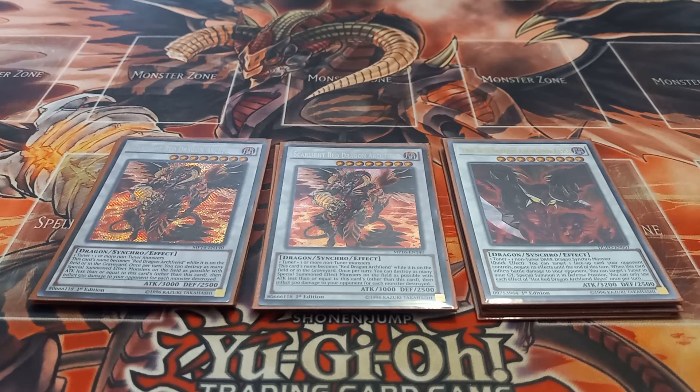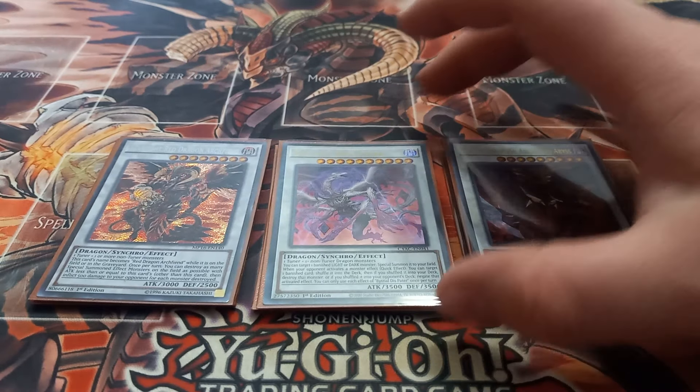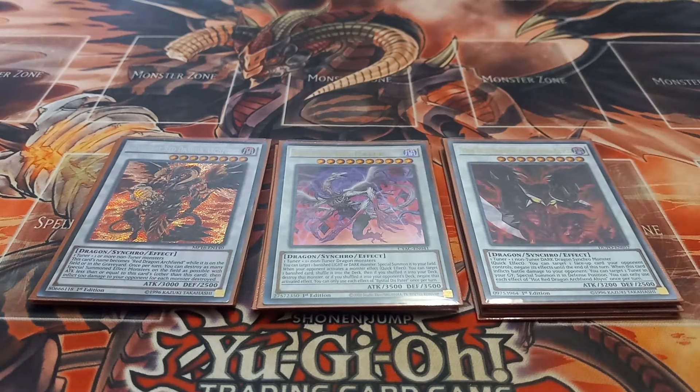Next I play one copy of Beastial Steel Dispater. Dispater has the effect that once per turn you can target a banished light or dark monster and special summon it to your field — one thing I didn't realize initially is that you can target your opponent's banished light or dark monsters. When your opponent activates a monster effect, you can target a banished card: if it would shuffle into your deck, destroy that monster; if it would shuffle into your opponent's deck, negate that monster's effect.